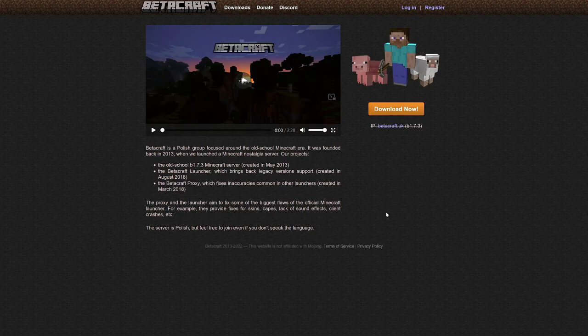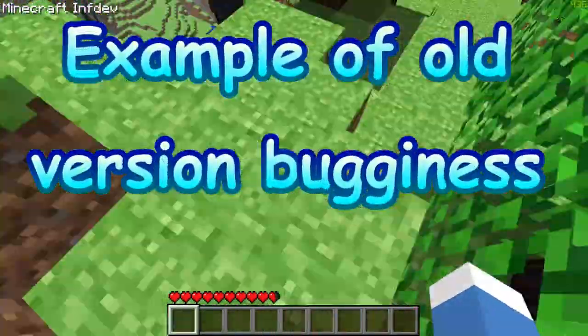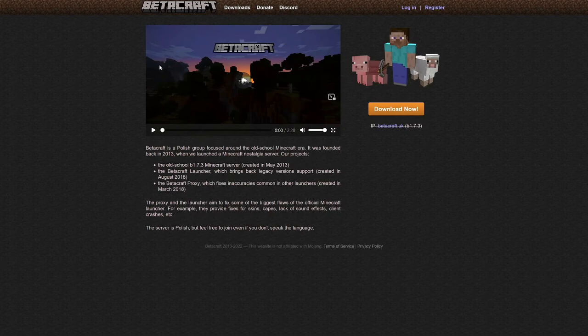You can play old versions of Minecraft in the Minecraft launcher, but it's pretty buggy and it's not really that good. It messes with things in new versions, like auto-jump. So let me show you how to play old versions nicely and properly, so it doesn't really interfere with your modern worlds.